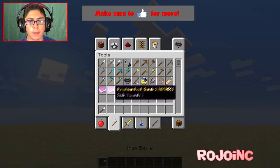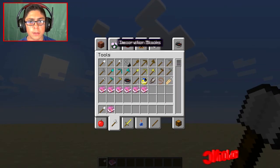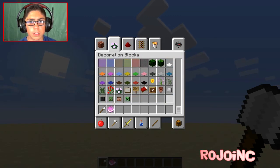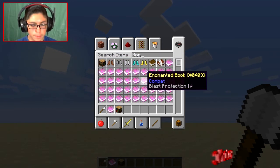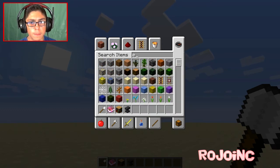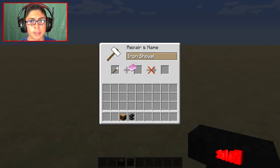Shovel. Pull up, pull up, pull up. Don't even try it. Bookshelf. Alright. Bookshelf. And then... Anvil. Okay, so let's put this and apply this.